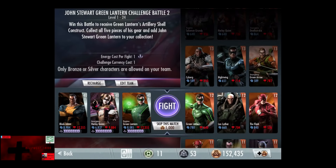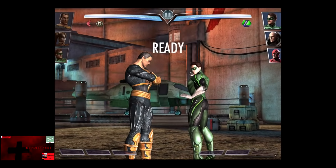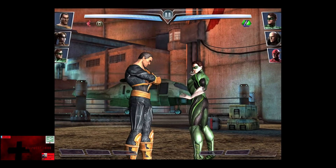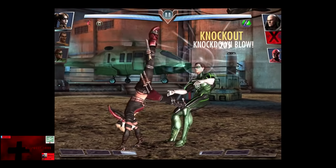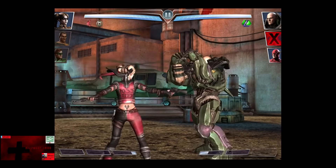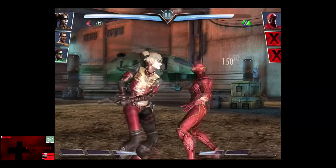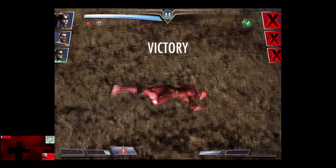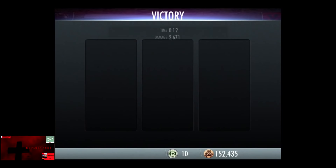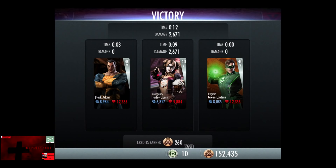In the second matchup, we have Green Lantern, Lex Luthor, and the Flash, all of which are level 12 bronze. Skipping the match is 1,000 credits. We're going to get in Harley Quinn for a little shark shooting, as Green Lantern is knocked out. We're going to go up a line of fire, and Lex Luthor is knocked out. The Flash is eliminated for the easy victory in the second fight. 223 XP, as well as 260 credits.